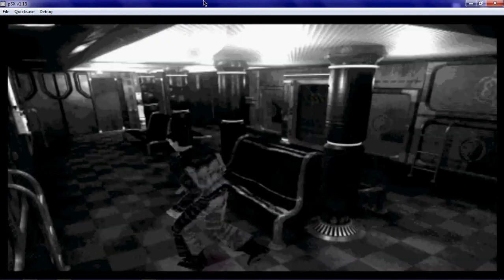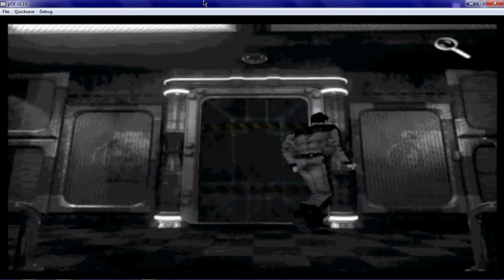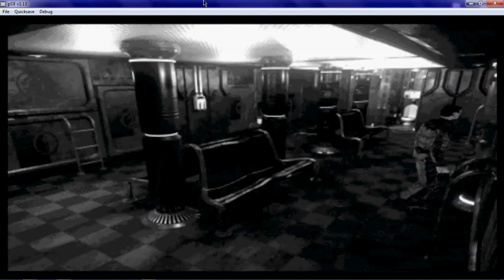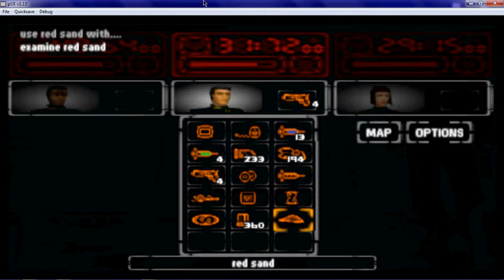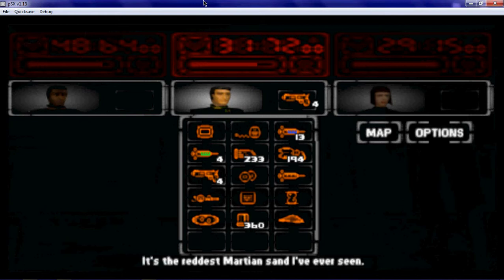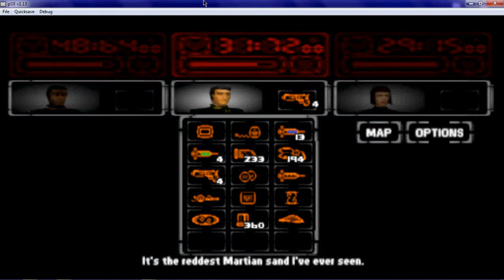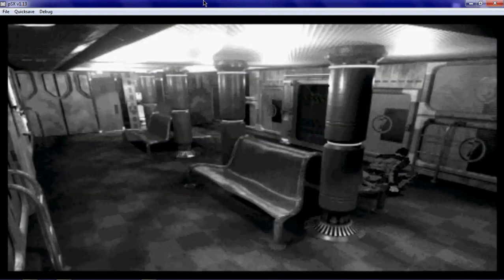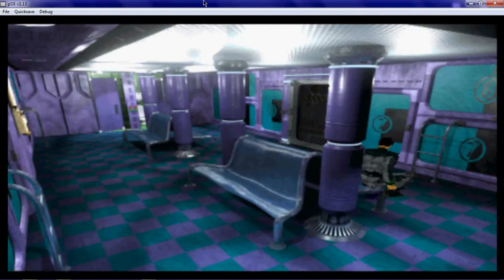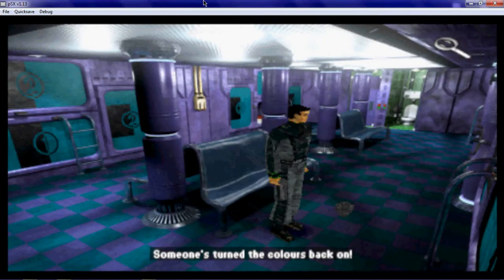Yeah, I know, you're thinking — Morgan, why are we coming back here? Well, you can use this anywhere, but... a small bag of Martian sand. It's the reddest Martian sand I've ever seen. Use the hourglass here once you put sand in it. And it's got color — someone's turned the colors back on.